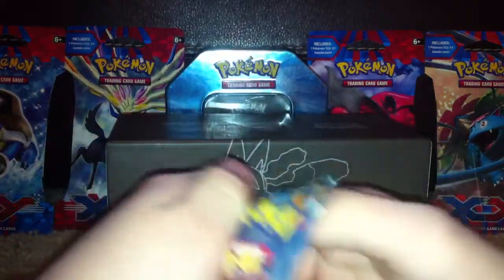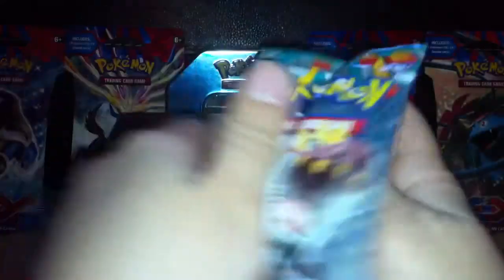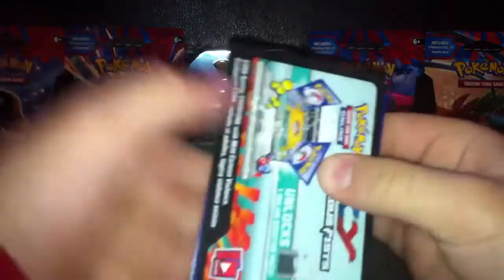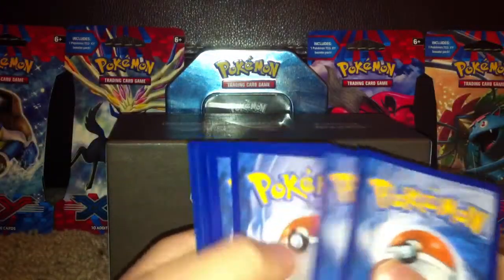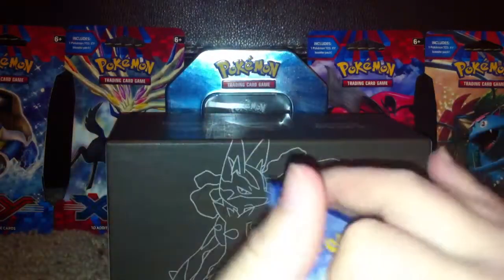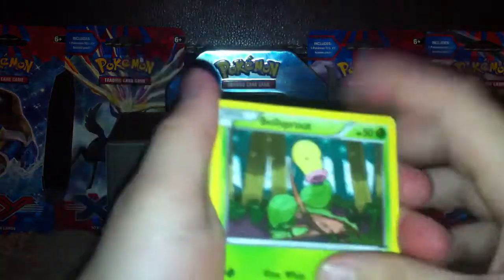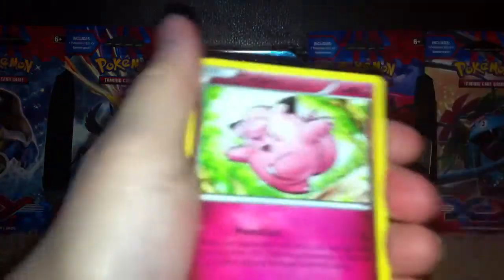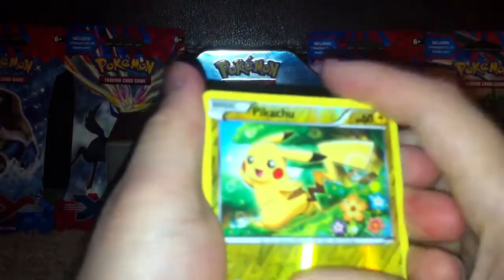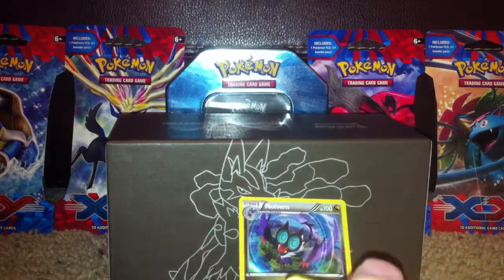Starting off with the Tyrantrum pack. There we are — go to the side, because I just started doing the online TCG and I think maybe first pack we have pulled an EX. Flaaffy, Belfry, Gull, Drowzee, Clefairy, Meowth, Hitmonlee, Kecleon, Pikachu, and a Northern Hollow.